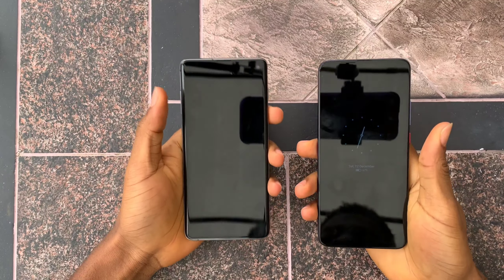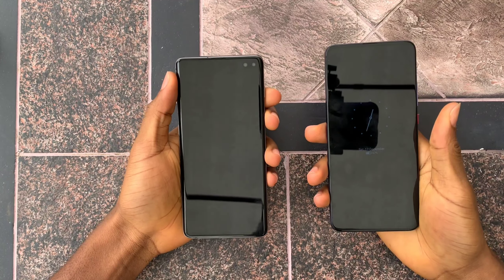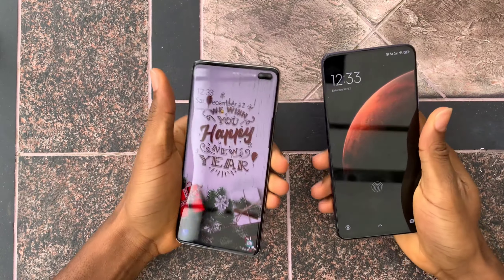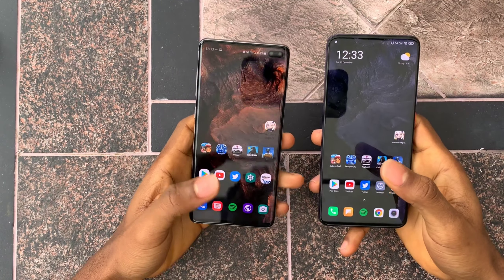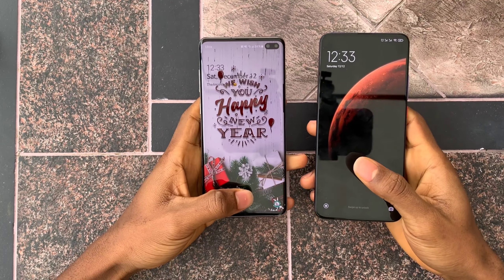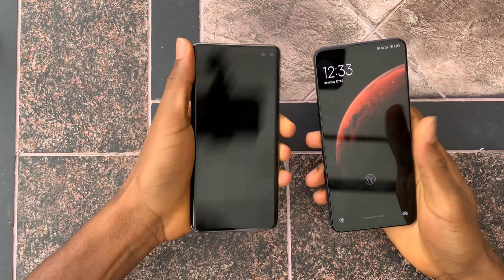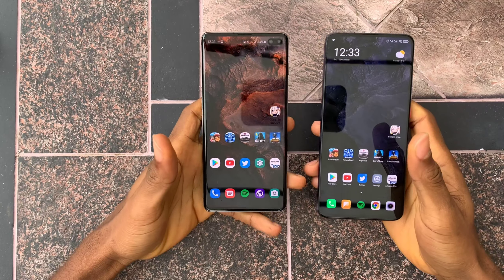Now we're doing an unlocking test to see which fingerprint sensor is faster. The S10 Plus has an ultrasonic sensor while the POCO has an optical sensor. That looks like it was about the same — let's do that again. That's about the same. You guys let me know in the comment section which one was faster.